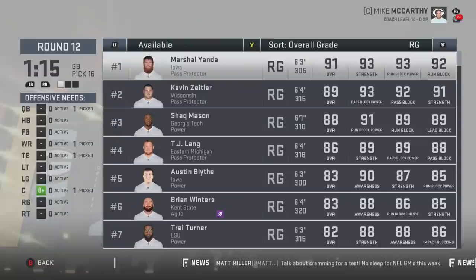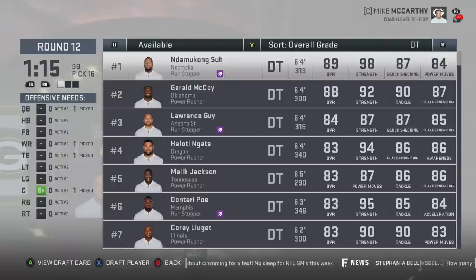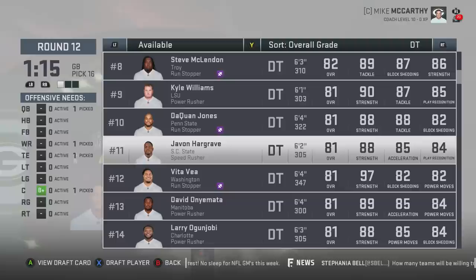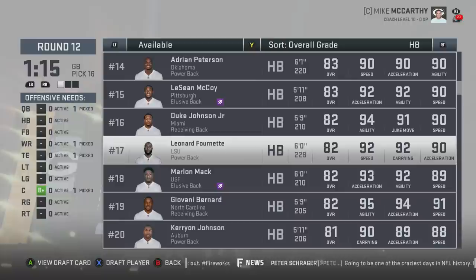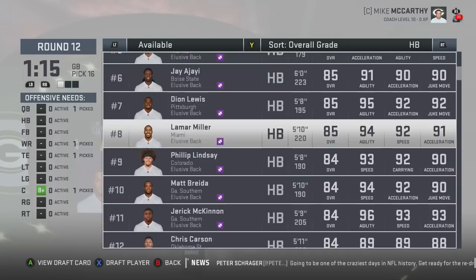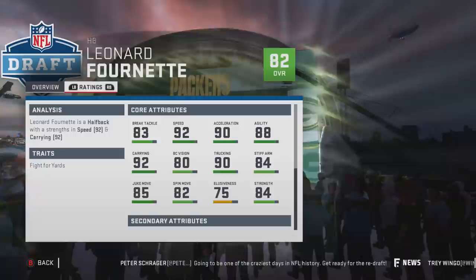With this pick it's kind of just choose what you want because I had us taking Linder, but obviously we took him a round ago. I also have a DT here — it would be Vita Vea or Mo Hurst, but honestly I don't really like either of those picks because you can get a guy like Danny Shelton mid 17th. If you're the running back type and want two backs, Jay Ajayi and Leonard Fournette are the two options. Fournette did drop in dev but he's still one of the best power backs in Madden if not the best. I'm just going to take him.